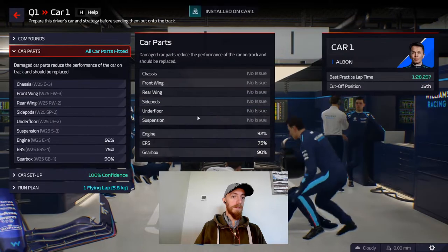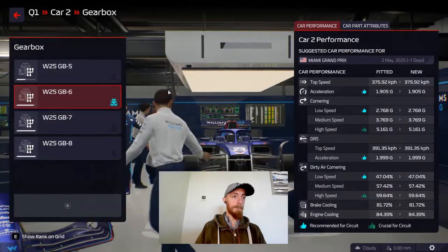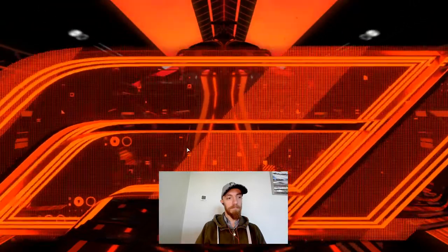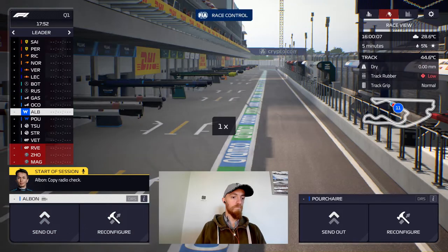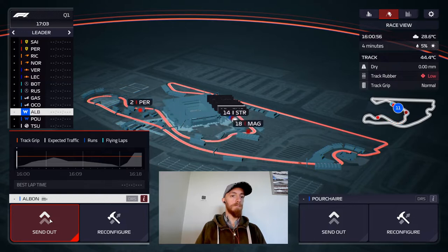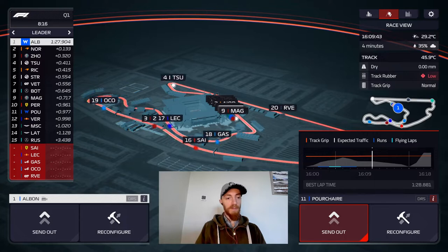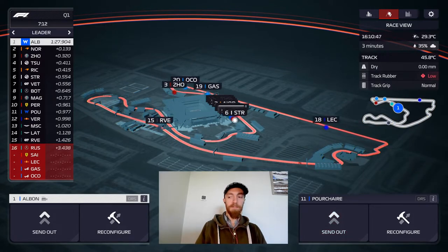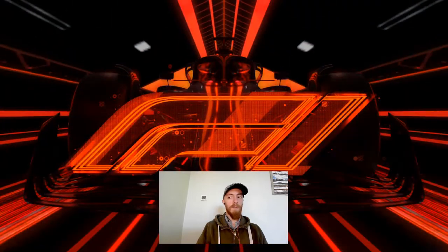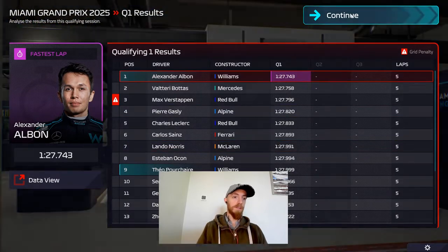We make sure both drivers are getting the best they can with fresh parts, and qualifying should be good. Radio check — copy, should be green now. Russell gets in the way of Porsche's run unfortunately, but we're looking good for Albon. Albon tops Q1 — that is the first time I've had that. That's looking good, moving on to Q2.